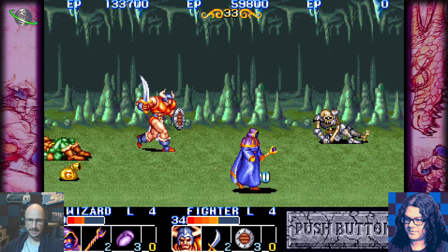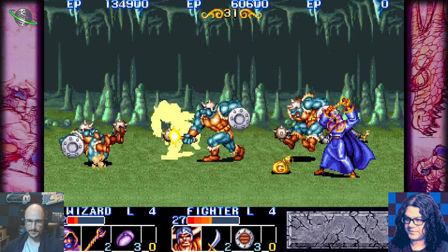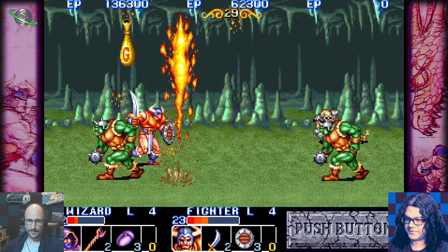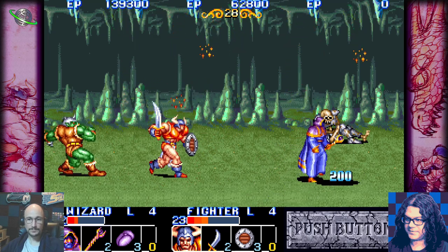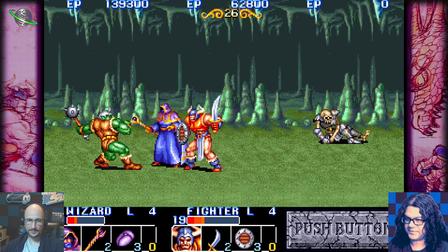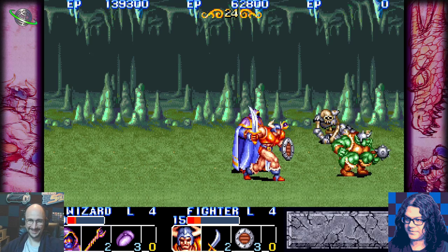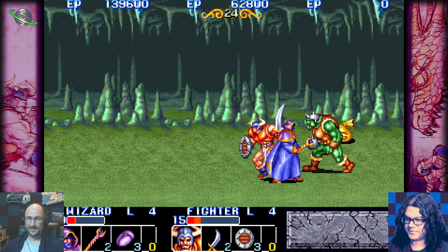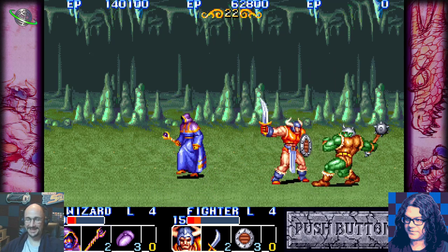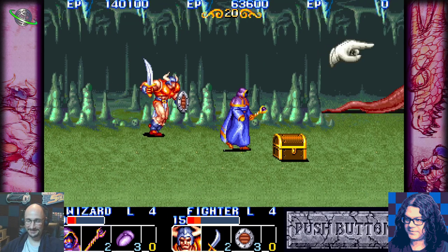I don't think certain characters have the block — I think it's only characters with swords and shields, or maybe only with shields. So you just tap away from the enemy just before the attack hits you. It's rough. Honestly, I think it's a troll — that feature does not exist in this game. They're just messing with people.